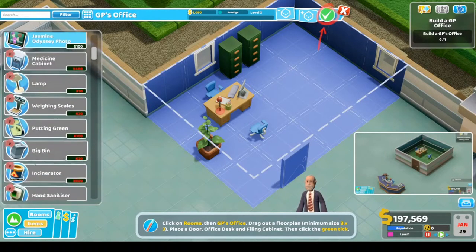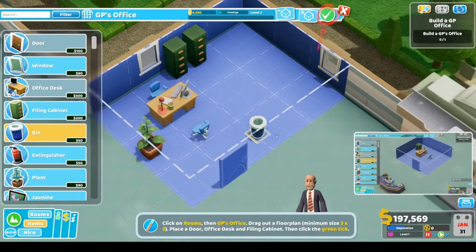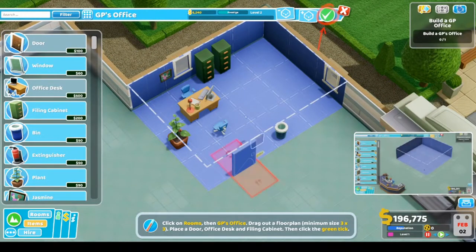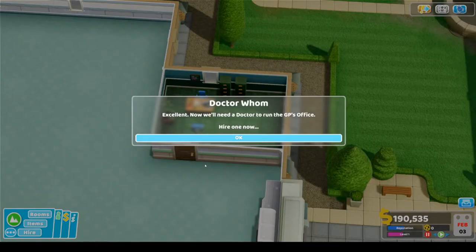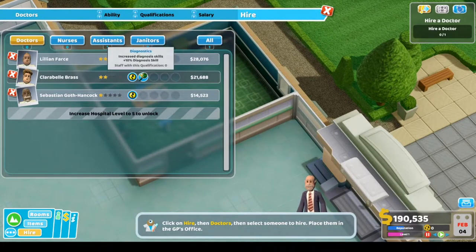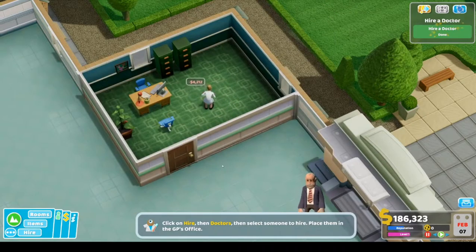We don't have much right now, but we unlock more as we play. Let's get a bin, a picture — good enough for me for now. Excellent, we need a doctor to run the GP's office. This one has diagnostics and general practice — let's get you because you're good at general practice.